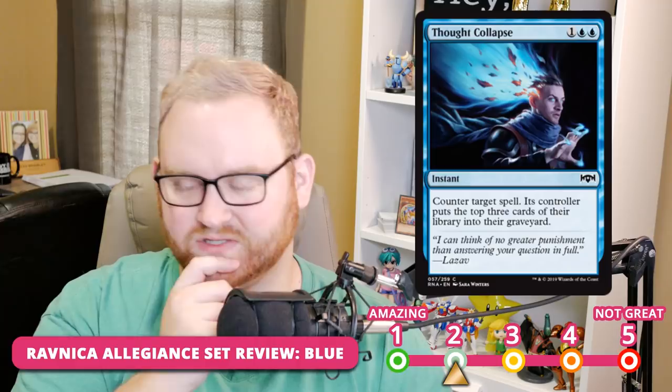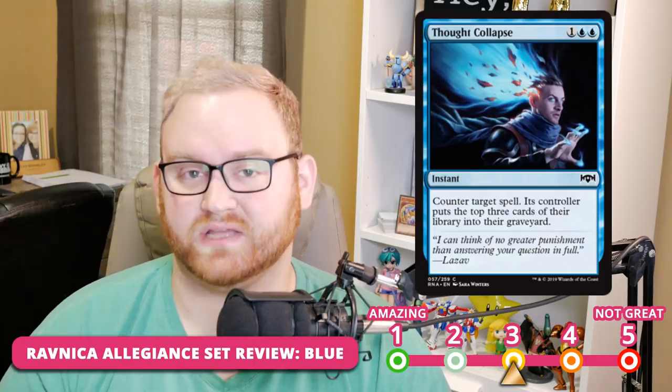Thought Collapse is a three-mana instant: counter target spell, then its controller puts the top three cards of their library into their graveyard. Thought Collapse is probably a 2 in Draft and Sealed. There aren't many mill-recovery cards in the format, so being able to mill three cards from the top of their deck while countering a threat is very powerful. In Standard, thought collapse is going to be quite good in a control or mill list — continuing the mill strategy while protecting yourself from a creature threat. I rank mill-supporting cards a little higher because I love mill as an archetype, and having Thought Collapse in the format is fantastic.